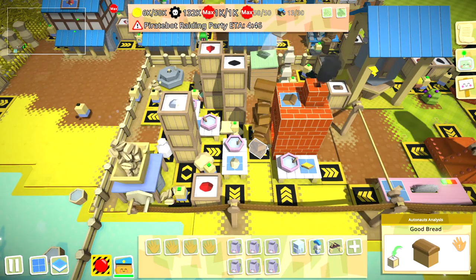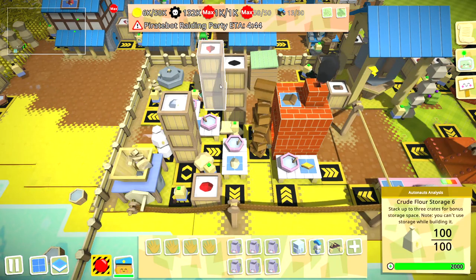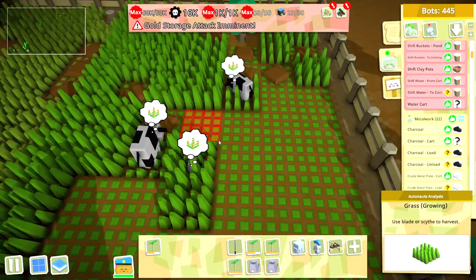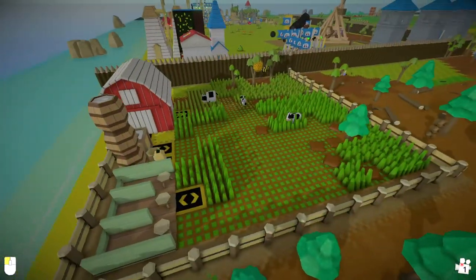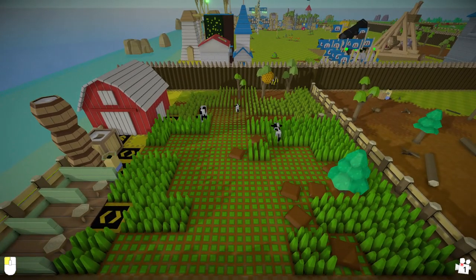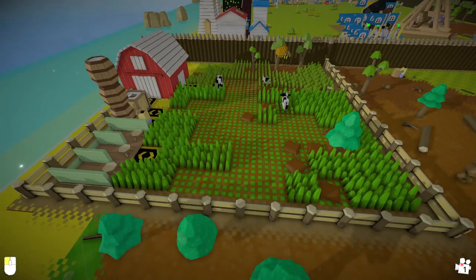Then comes bread: you now need to grind the cereal into flour, combine it with porridge, and bake it. Then you need to add butter, and that means milk, so you need a dairy industry to house and feed cows. Things get complex very, very quickly and that's fundamentally where the challenge in the game lies.